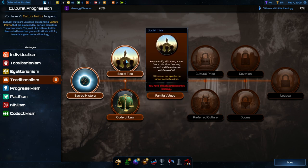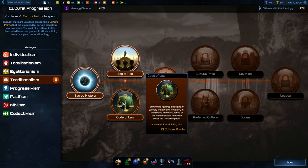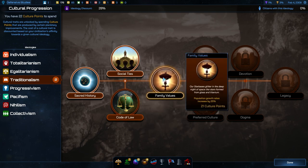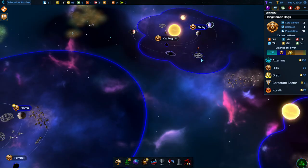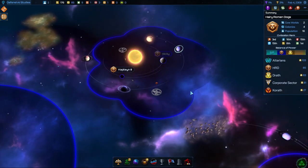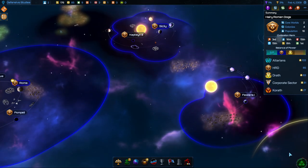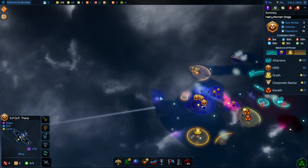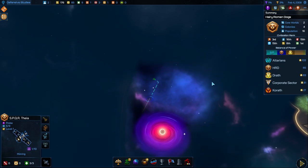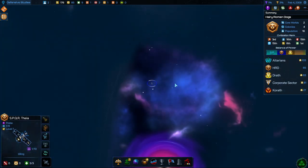We do have the ability to get another cultural perk. We've already got one here. This is the code of law — we'll get an additional policy slot — or family values, where population growth rates are increased by 25%. I think that one's going to be a little bit more useful for us right now. So let's go for that — we can try and grow our planets a little bit quicker since we're going to be very limited to how many planets we have. It makes sense to make sure Sicily and Roma are growing as quickly as possible.